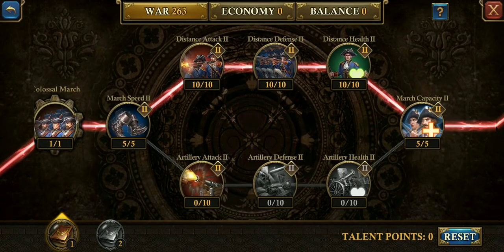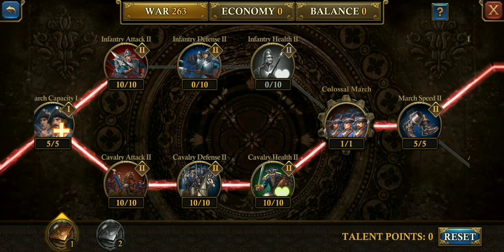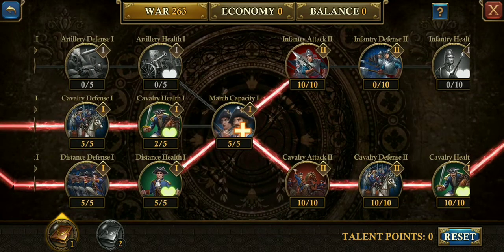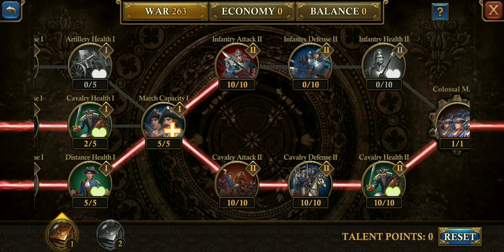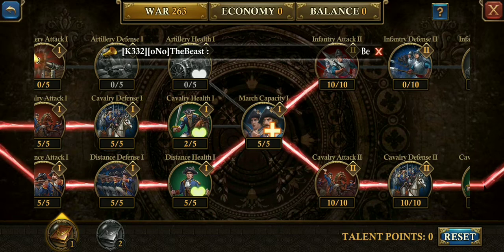As for artillery, we all think the same — if I have anything extra I may put it in, otherwise I'm taking a detour past it. Colossal March — use it all the time. Everybody uses it all the time. I use it for multiple events and multiple reasons. It increases your march capacity by 10% for 30 minutes with a 12-hour cooldown. I use it for the wolf event and all events — this is one that should always be unlocked. I went with cavalry instead of infantry in this section, but I may switch that around. I'm starting to rethink how I do things and I'm going to put more and more into infantry to get those guys big and strong.